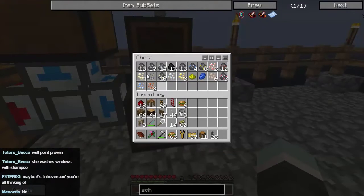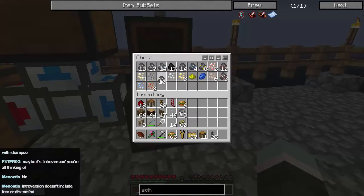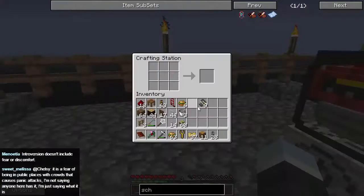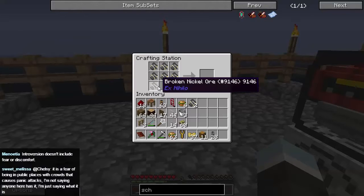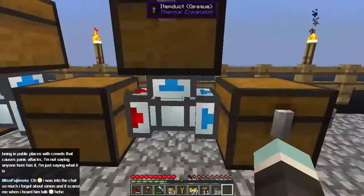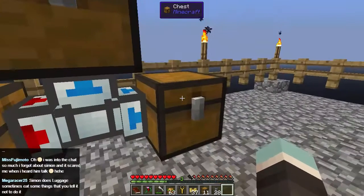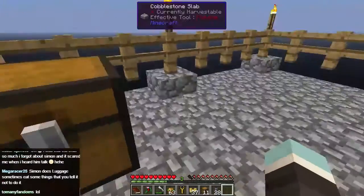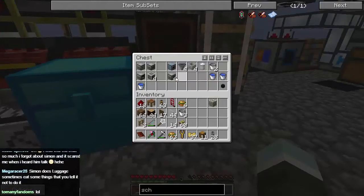So the stuff we've got in here can be compacted. Do you see what we've got? If we take nine of these — actually is it four? Yeah, it's four I think. So we take four of these and it makes nickel ore gravel, and that can be put into a furnace and made into nickel ore, which is what we used to build with. This stuff is not really much use to us without being put into blocks. And we're going to do that with Auto Packagers. There we are.